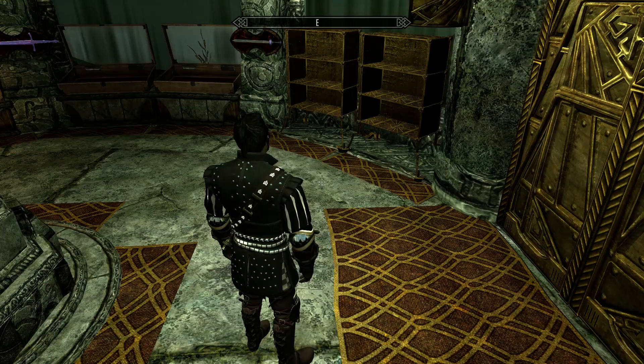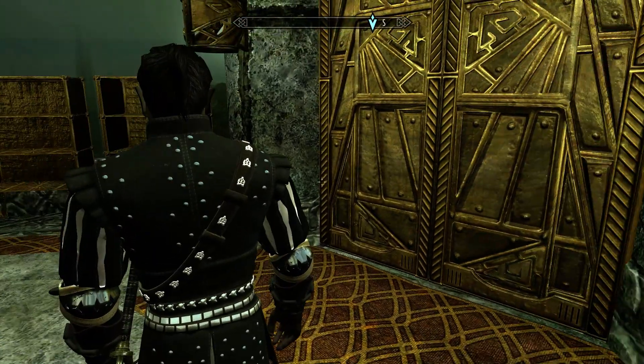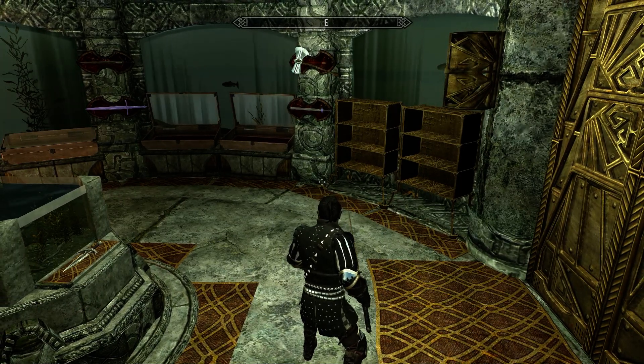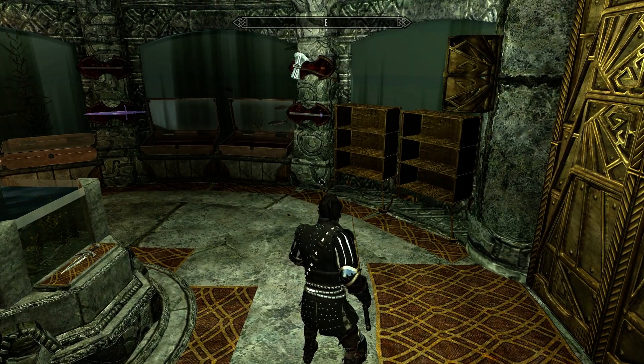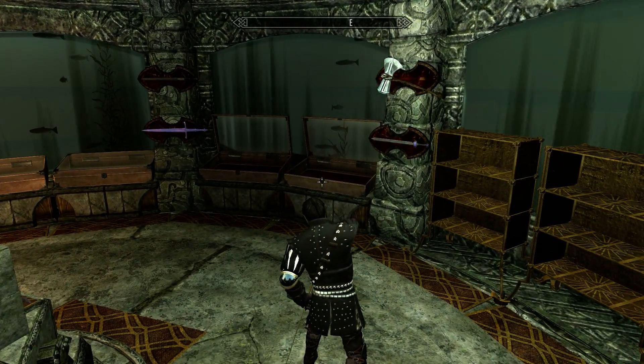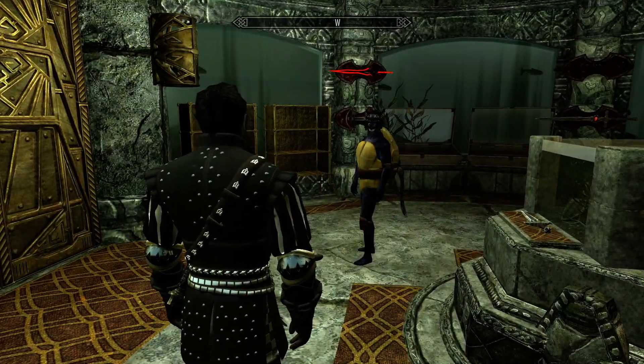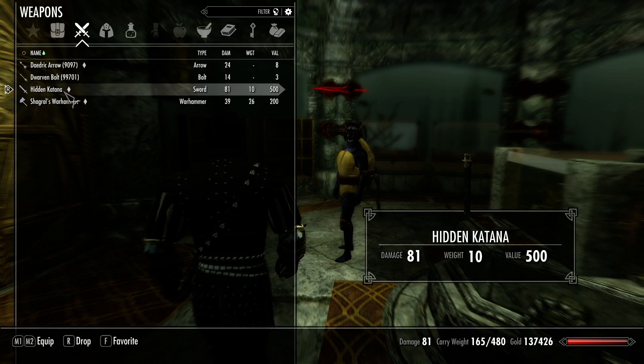It's a folding hidden katana. Here's the example — you see this? This is the katana. Now if I take the katana off, the blade folds itself, and if I withdraw the blade, it folds again. It's the hidden katana.